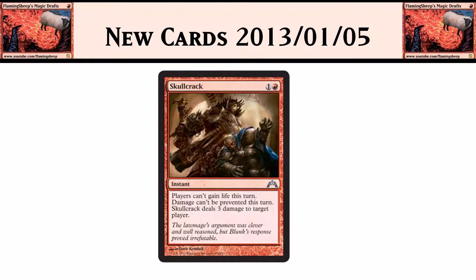Skullcrack: 1 red, instant. Players can't gain life this turn, damage can't be prevented, deal 3 damage to target player. Very straightforward, very aggro mono-red type card. Might see some play in aggro mono-red. Not that great in limited because it doesn't kill guys. If it dealt damage to creatures too, this card would be insane — it would be strictly better than Incinerate, or whatever the Incinerate replacement in M13 is called.